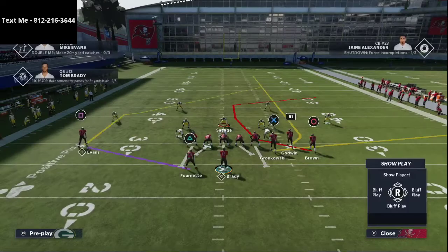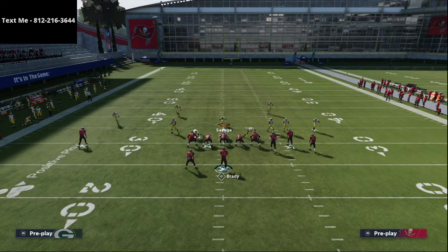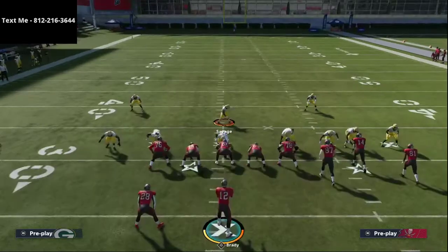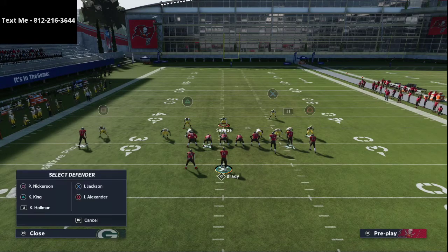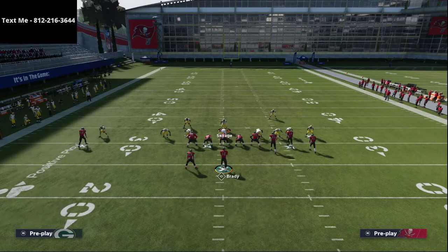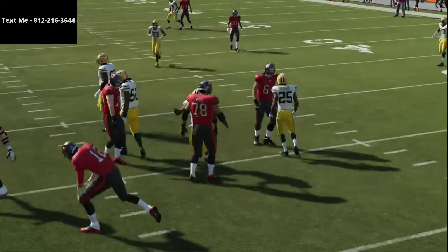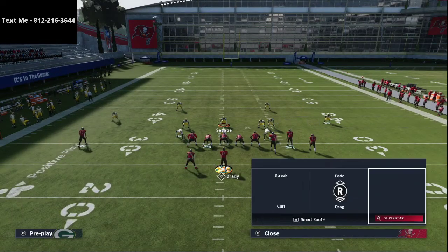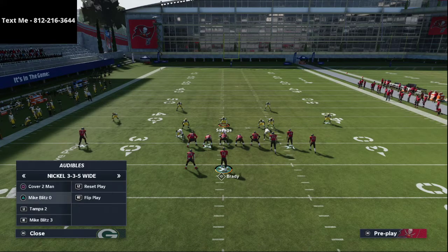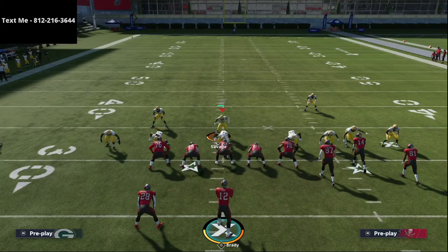The last defense is a counter to the coverage setups — now we're creating pressure. This comes from Mike Blitz O. It's super simple: spread your line, crash your line out. The one adjustment I like to make is switching the outside assignments, which gives a unique man coverage flavor. You'll get pretty much instant pressure at the quarterback. If you want the full 335 Wide scheme and the sample ebook, text me or check the description link.